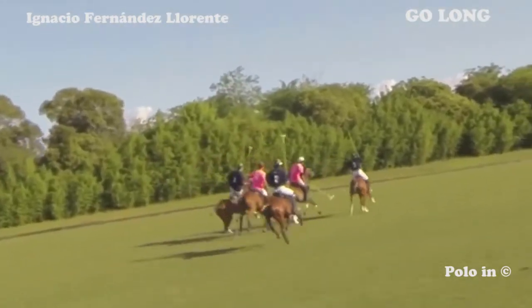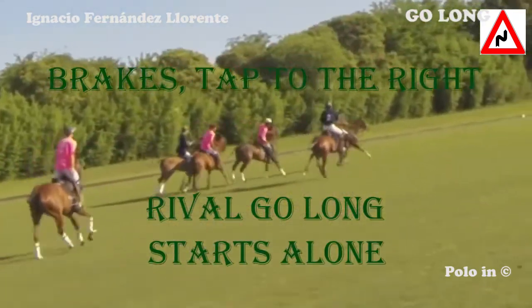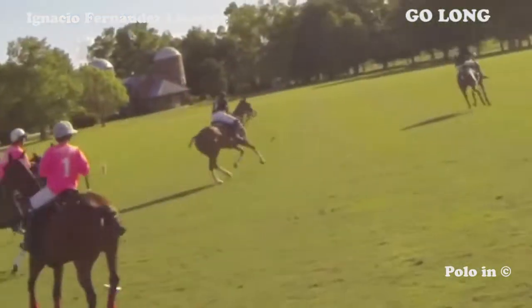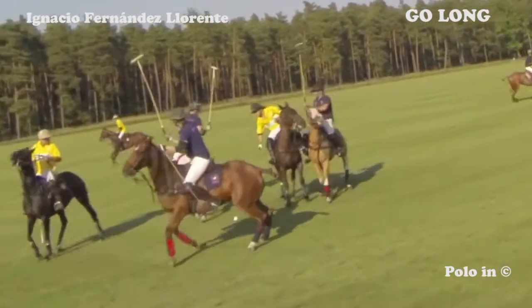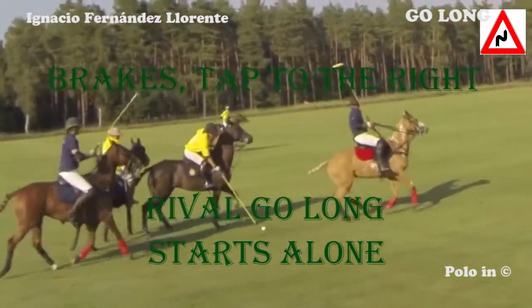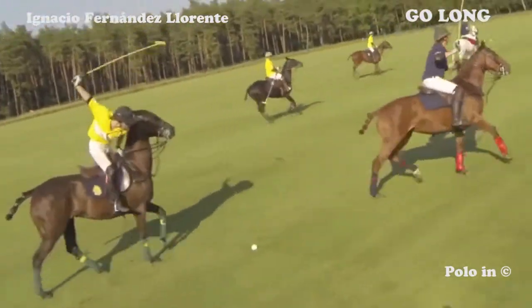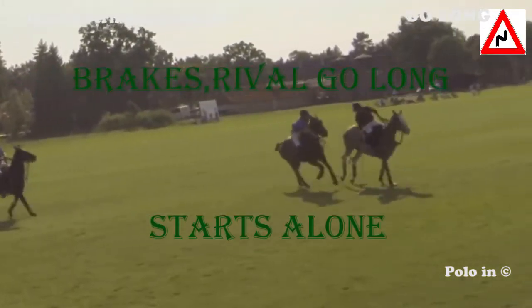The pink player stops and hits the ball to the right. The blue player goes long and then he hits the ball again. The yellow player gets to the ball, stops, hits the ball to the right, and the blue player goes long. He does the same with the next blue opponent on his near side. The violet player goes long.